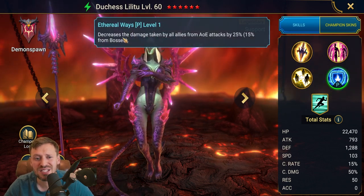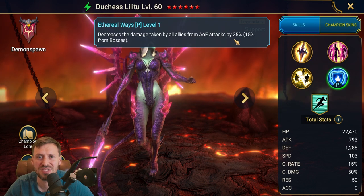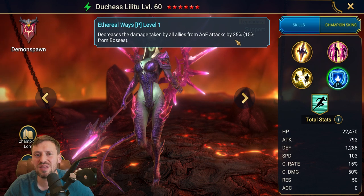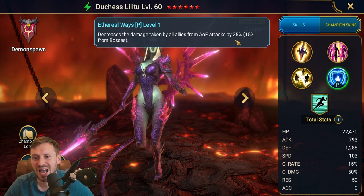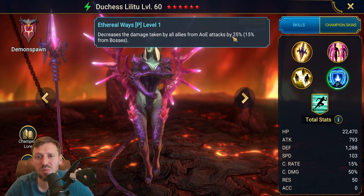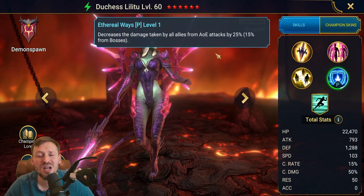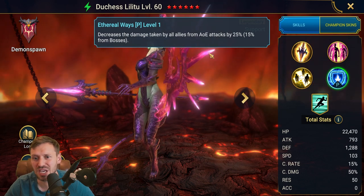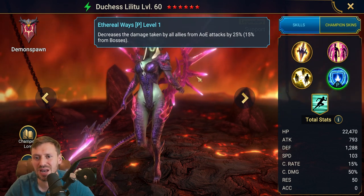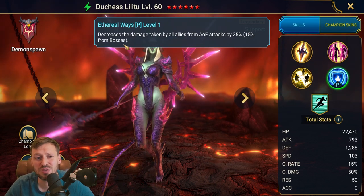Her passive decreases the damage taken by all allies from AOE attacks by 25%. That is huge for the arena. They come in with the big hits and we are going to reduce that damage by 25%. And if you pair up with someone like Pytheon or Saga, the damage mitigation is just on another level. They will not be able to do anything to your team, and then you just turn around and clap them to the floor. It's also 15% from bosses, which is nice as well.